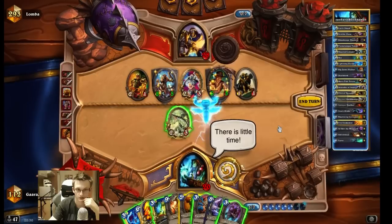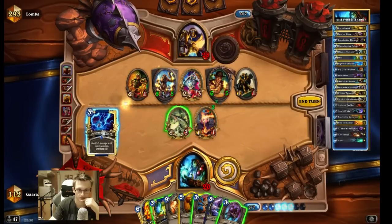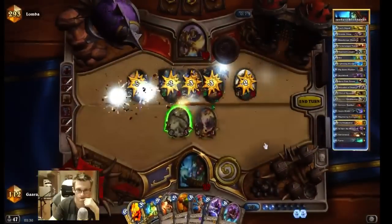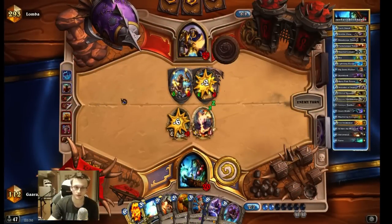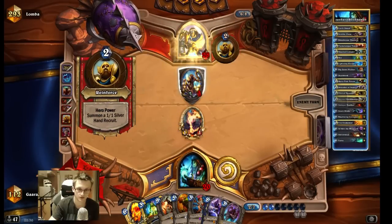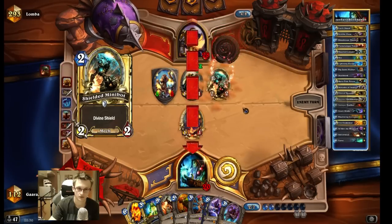Hope to get Spellpower — of course not. So I have to Hex first. I have to go face — what am I saying? For some reason I thought I had 8 mana. Well I can kill it off with the Feral Spirits. No Tirion.